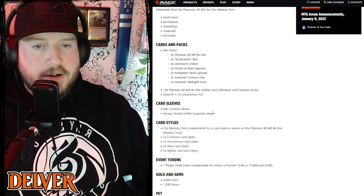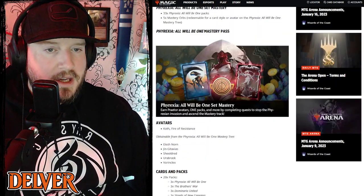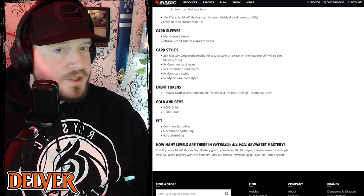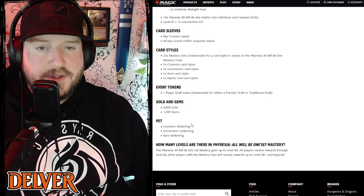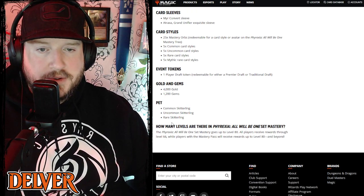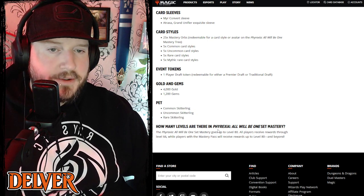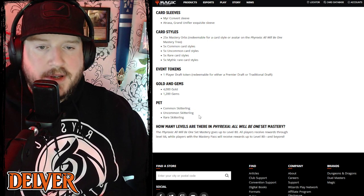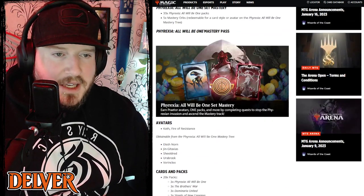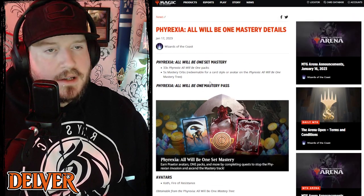You also get some cards, packs, and sleeves throughout the battle pass — specifically the Mirran Covenant and Atraxa sleeves. There are a bunch of card styles to unlock, one player draft token, 4,000 total gold, 1,200 total gems. The pet for this set is a Skitterling — you'll unlock common, uncommon, and rare versions of it.